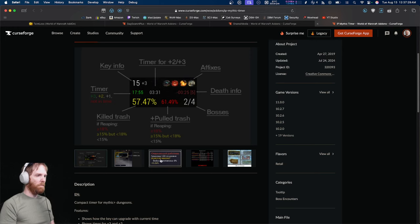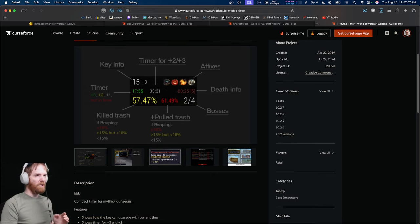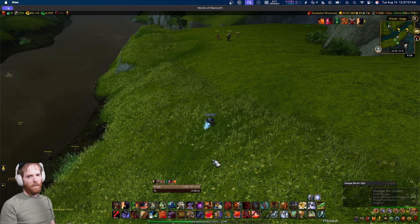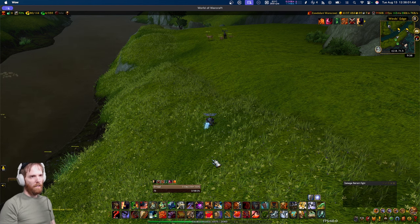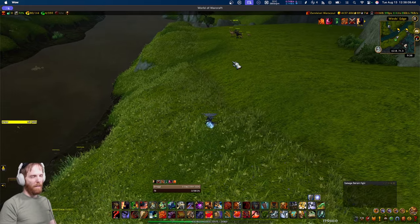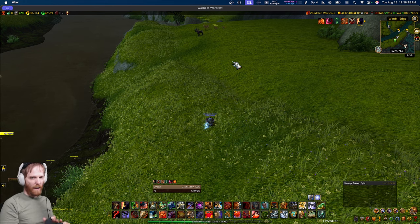I tend to lean away from using WeakAuras that are replicating functions of standalone add-ons. I prefer to use WeakAuras in more niche cases because I'd rather have a lighter-weight add-on doing it — and I'll get into why lightweight matters at the end of this video. For raiding and Mythic Plus, you should actually have the WeakAuras add-on, but don't overload it with memory or too many obsolete auras. Clean house and manage it well.